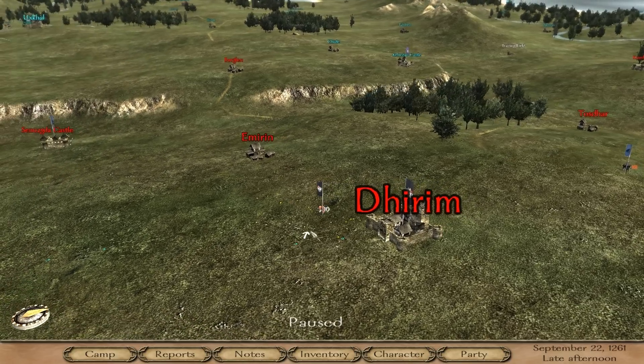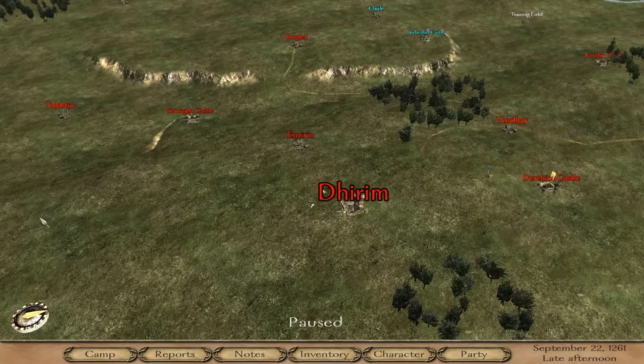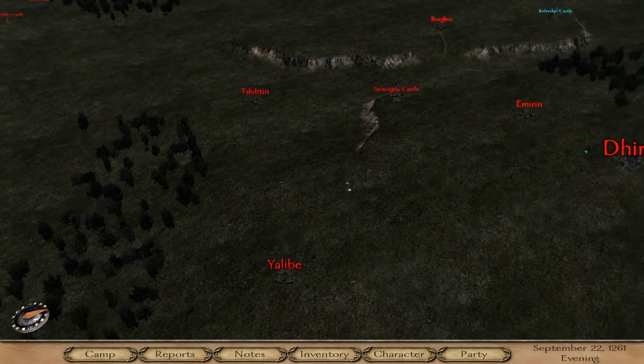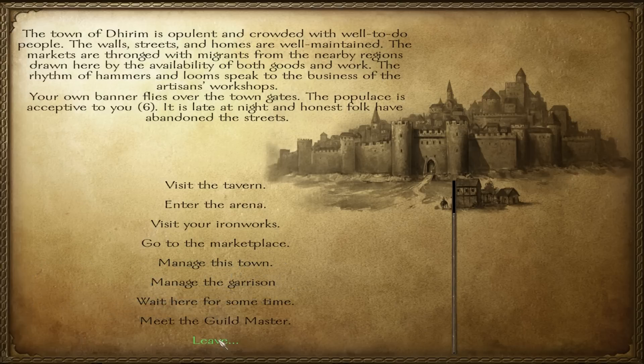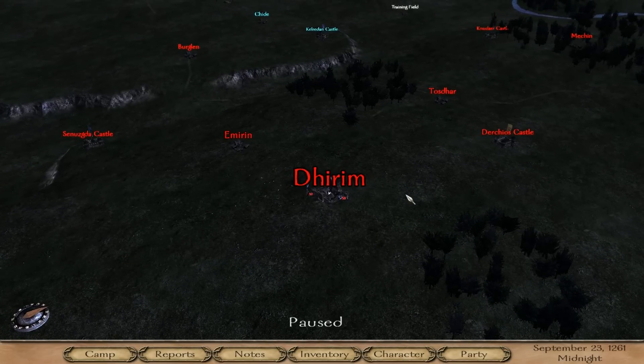That's how you speed up travel on the world map: speed up time with CTRL+SPACE, and add some horses in your inventory if you are hauling things while trading. I hope you found this Warband tutorial helpful. This was also dedicated to all those lovely comments who asked why I'm carrying horses in my inventory and said it doesn't speed up anything — now you saw it, it does speed up. Until next time, take care, bye-bye.